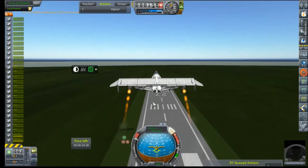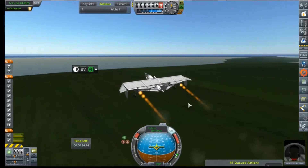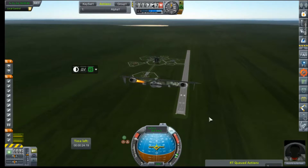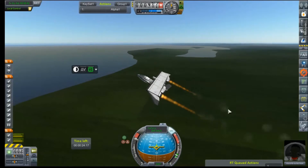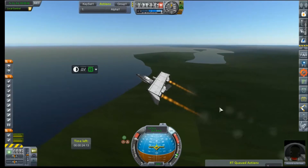Uh oh — looks like we lost our front landing gear. Again, as always, that little gear is just not built to handle the stress of this thing going that fast down the runway. But I think that explosion is what nudged us airborne, so, you know, there's that.